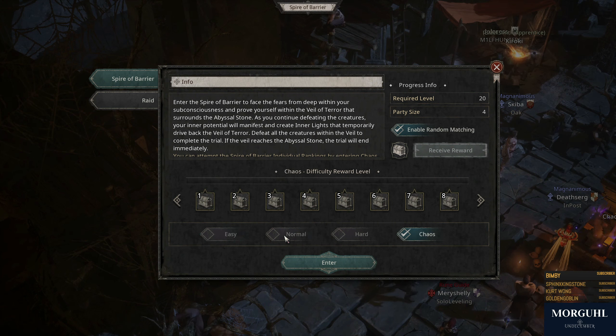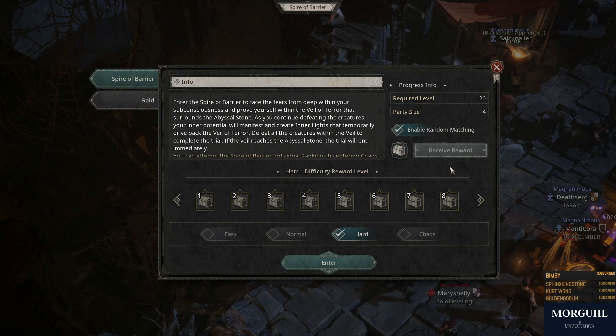There are four different difficulties. You can start doing that as early as level 20, as you can see. And once you finish 20 waves in one of the difficulties, you automatically unlock the next one. So even if you're low level, you can maybe do Normal or Hard already.